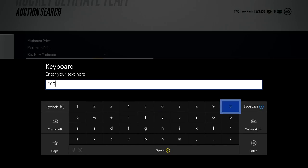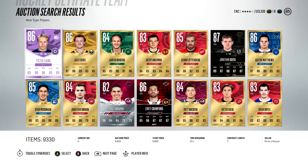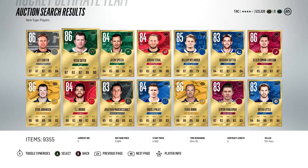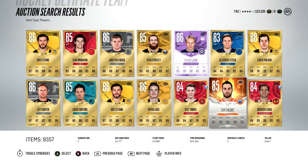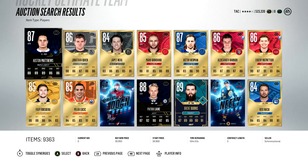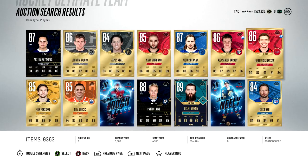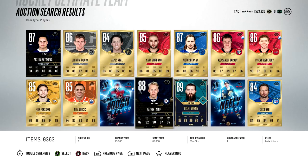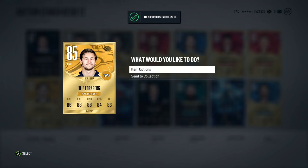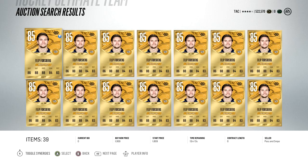The next method is the classic 59th Minute method. Basically, go to the market, filter gold rare, put in your buy-now max for whatever you can afford, and click RB until you get to the 59th minute. You'll be at that auction spot looking for deals — people listing their cards for an hour way under market value. To do this, you need to know market prices of cards.